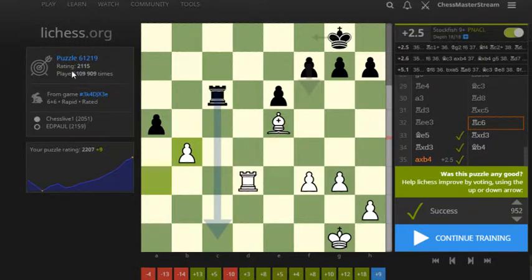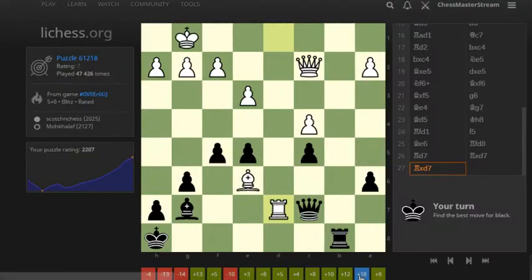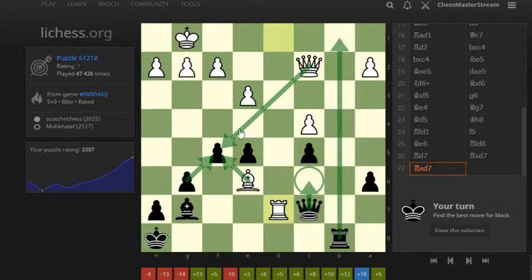And as you can see, puzzle rating I solved was 2,100. But a few puzzles ago, it was actually 2,400. So yeah, it was this one. It was not easy to see this move. So takes, takes, and if Queen takes back, it's this check, Queen takes again — I apologize here. So this will do hang.